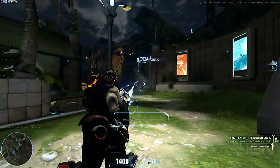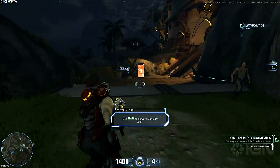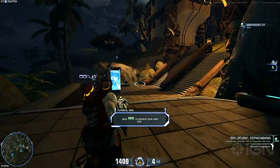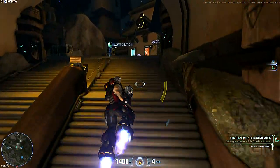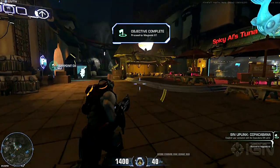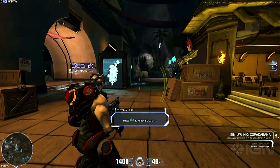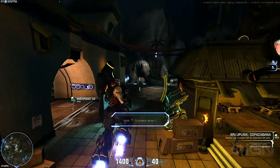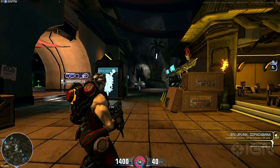We're in the main starting area in a town right now. This town is called Copacabana. Especially during the daytime it's nice and sunny, very chill. He's working through some of the very initial missions, getting tutorial tips popping up to show off one of the abilities for the assault class — that's Crater.